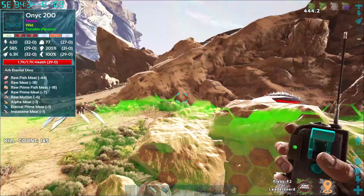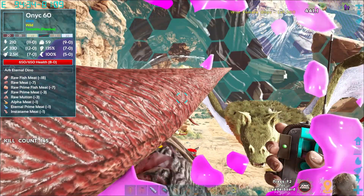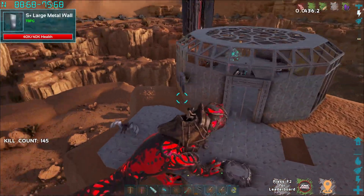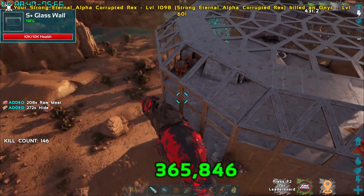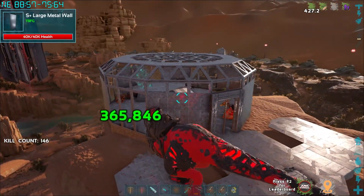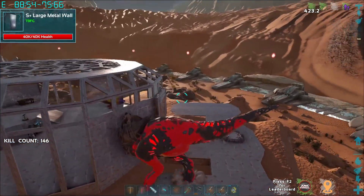I've avoided taming something like this early in the season because it's super OP, but if I can tame it we're about to do it. Let's teleport back to base real quick — I need an eternal berry or prime berry. Oh, I forgot — we have it set up so things teleport with you! They don't know where they're at right now though. Did we get a dragon out of that? The other one is still next to the base.